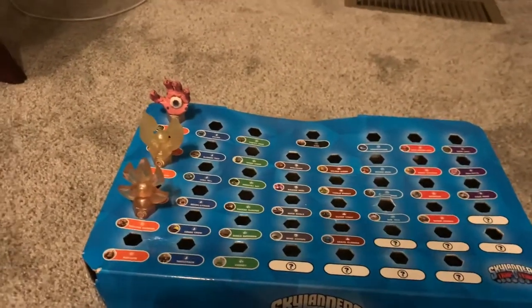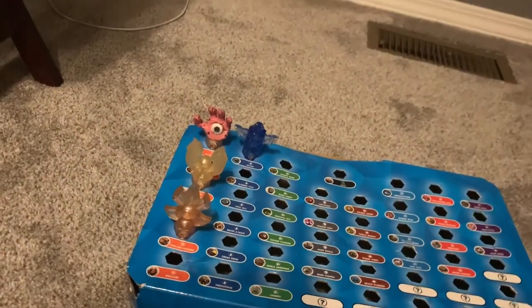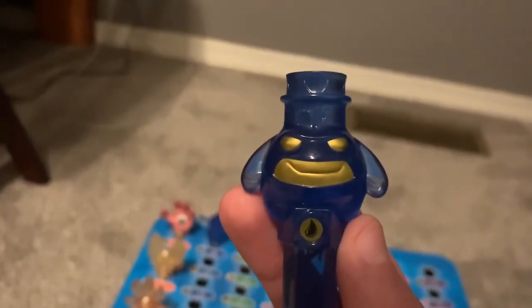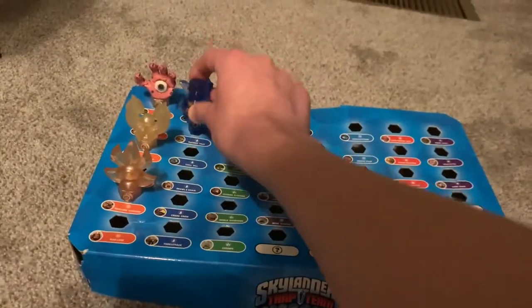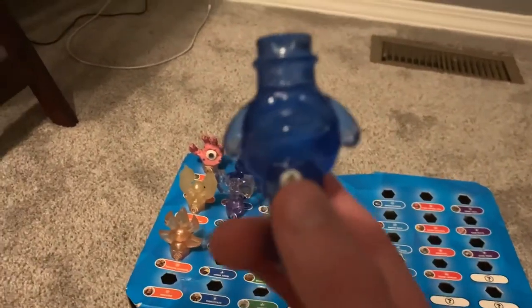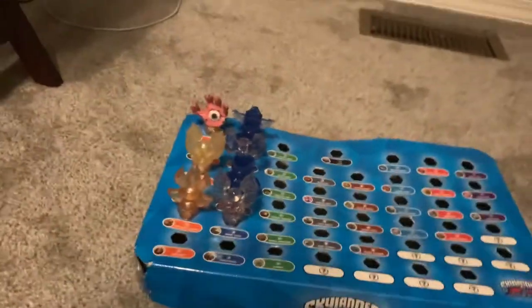Now for the Water traps. Obviously we've got the Water Tiki, which Sculptr is trapped inside. Then we've got the Legendary Water Jughead — the Legendary Slobber Trap is inside. We've got the Water Axe, which Chill Bill is inside. We've also got the regular Water Jughead, where Brawl & Chain is trapped. We've got the Water Angel, which Cross Crow is trapped inside of, and the Water Log Holder, which Threatpack is trapped inside.